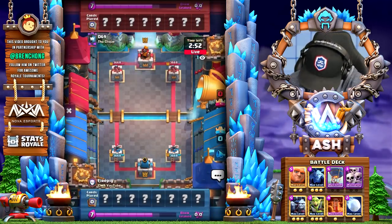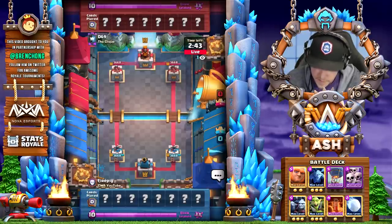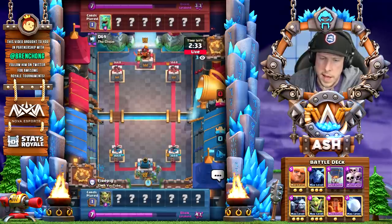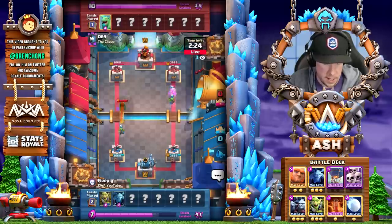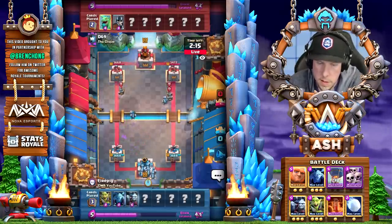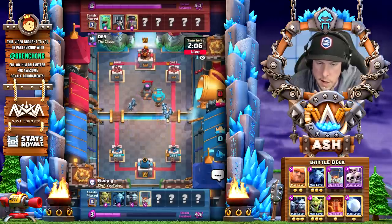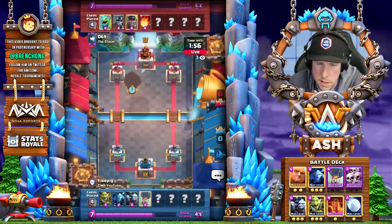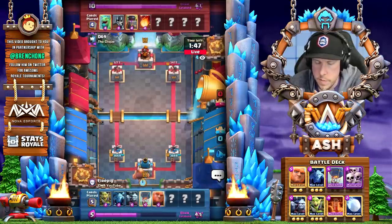All right, here we go against D69. It's a pretty bad hand right now - I have two spells, the goblin gang, and the balloon - so the best solution is just to wait and hopefully have a good defense against his cards. One thing you have to be very careful about is being way too aggressive with this deck. This deck in particular, because you need specific cards to defend most attacks. The balloon just gets death damage - nice! Royal giant is a pretty hard matchup.